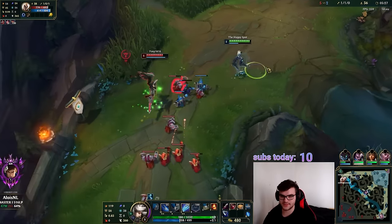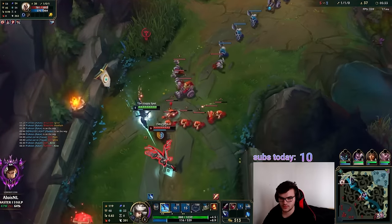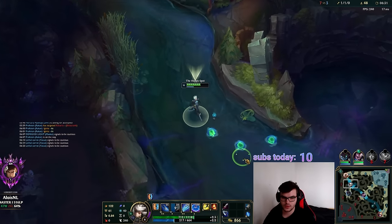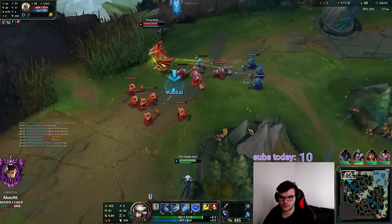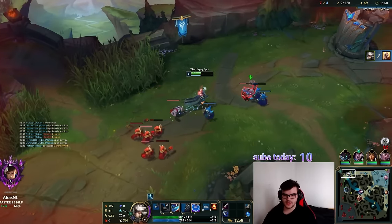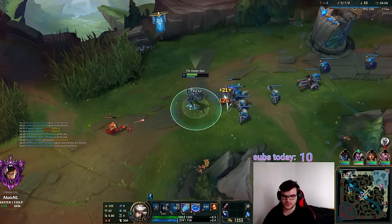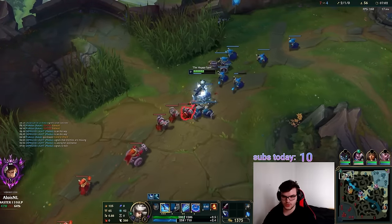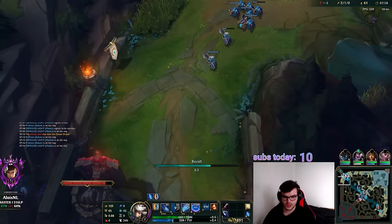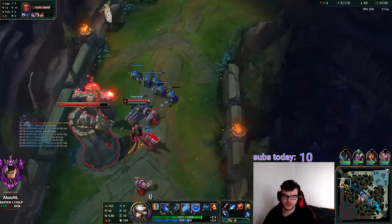I'll slow push and try to get Trinity Force — we get a budget freeze but it's not a real freeze since minions are still walking into turret range. I need to grab their aggro so they don't walk into the turret. Hit me — very nice. I'll slow push this, hard push next, then we've got Trinity Force.